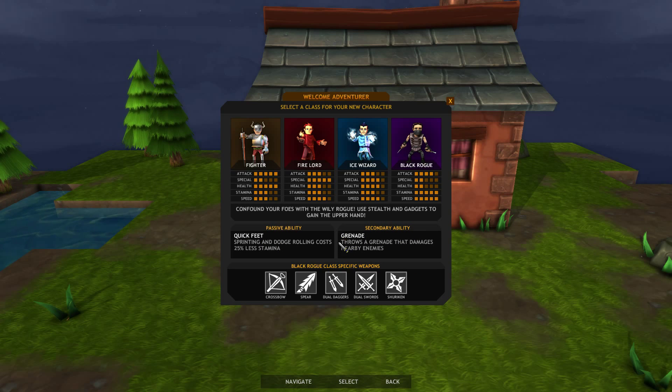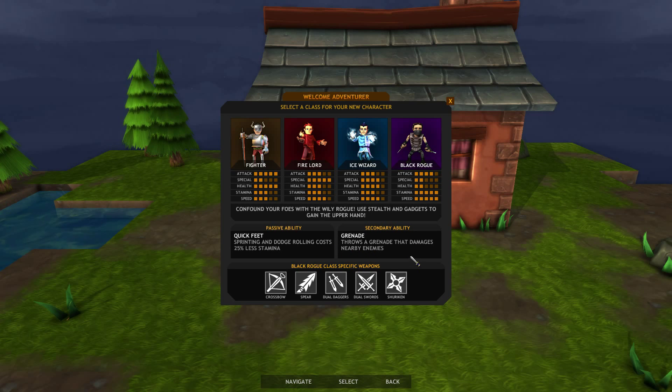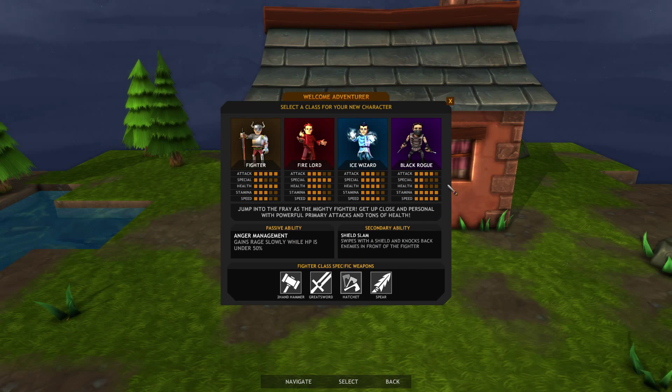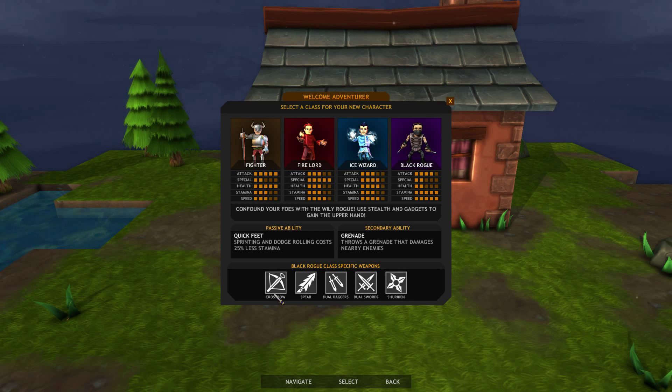The Rogue's secondary ability is to throw a grenade that damages enemies. The Frost Shield — to clarify that for the Ice Wizard — creates a personal shield that detonates when hit, but it's only a one-hit thing, takes about a second to cast, and is only available for about three seconds, so it's not hugely useful and uses a lot of stamina. The grenade is good for area damage but doesn't do a lot — it probably scales up later. Both the Fighter and the Rogue can use the spear, but the Rogue can also use the crossbow, thrown daggers, thrown swords, and the shuriken.